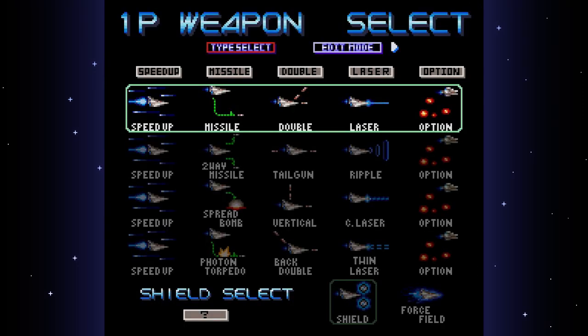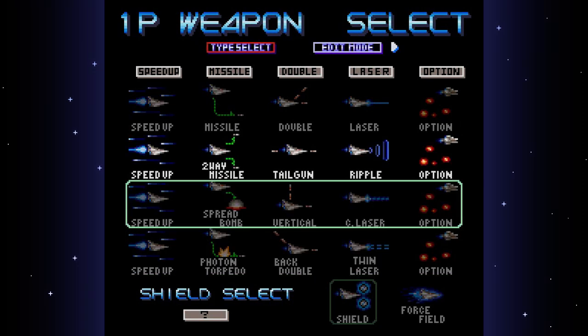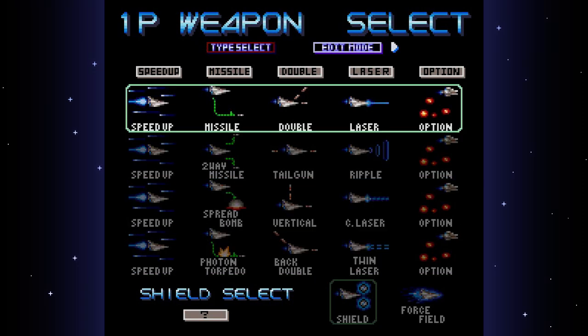You play as the Vic Viper from planet Gradius, battling against the Bacterian Empire. The Bacterian Empire is the main villain of the Gradius series. You've fought off and destroyed good portions of him time and time again, but this time let's hope we can really take him out.